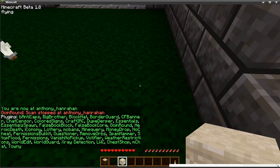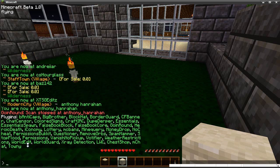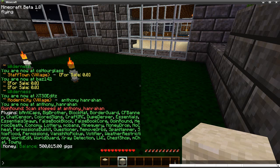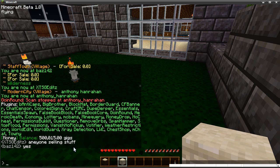Next one is Heroic Death. When you die, it puts a funny little message in chat for everybody to see, and you can also customise that. Then there's Economy — slash money shows I have 500,000 gigs. Gigs is our currency; we have gigs and megs, kind of like gold and copper, but geeky — because obviously we're a tech-themed server.